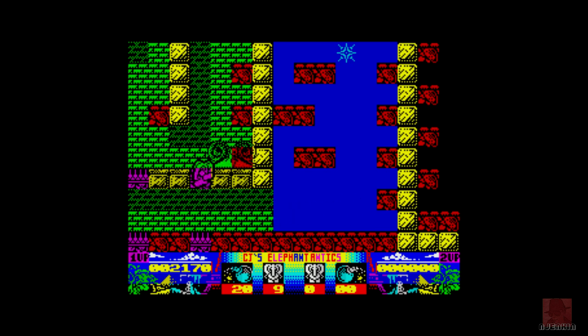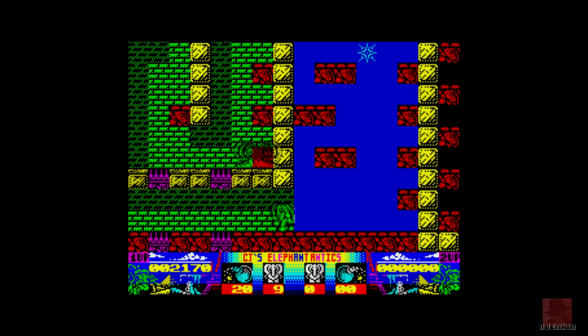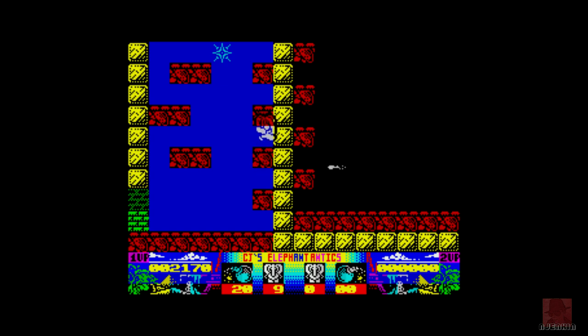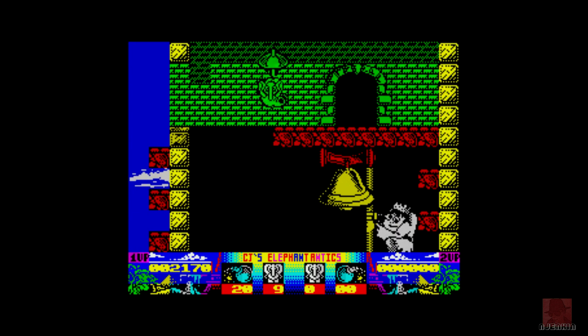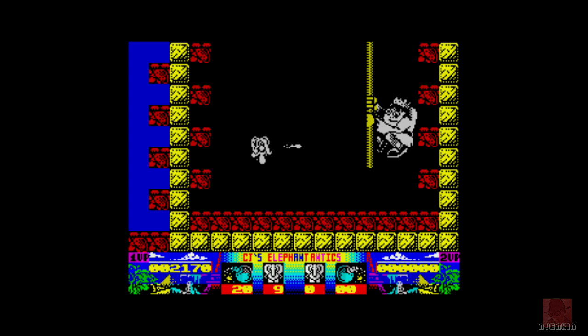Let's go this way, over the spikes. There's no chance of us dying because we've got immunity at the moment. Let's go up here, up and away. Hopefully over here — the stages that normally would have killed me. The stages are quite long, aren't they? Very long indeed, so well done to anyone that completed any of this without losing all your lives. I think I'm getting used to the scrolling a little bit now.